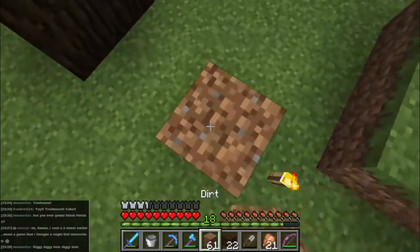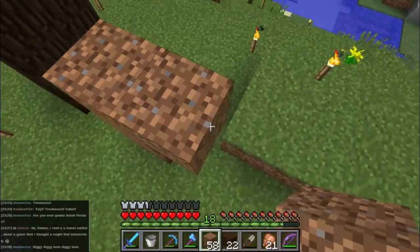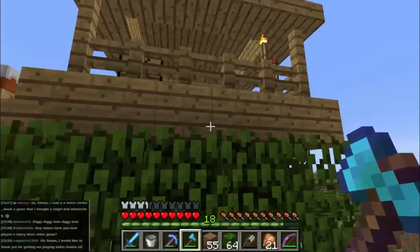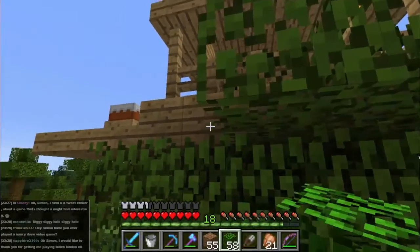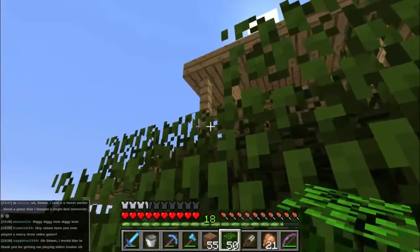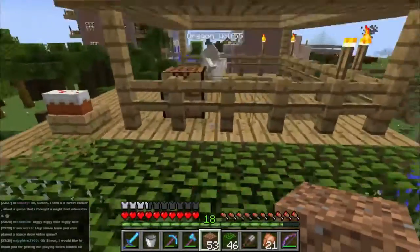Let's make some pillars up here and start placing leaves. Feel free to do the same. Let's just try to make it look like a tree, basically. So who had the idea of making a bakery in here? I think it was Melody. I think that's a great idea, actually — we might do that, it would be fun.